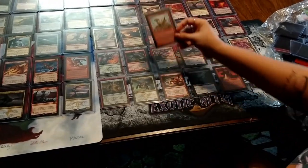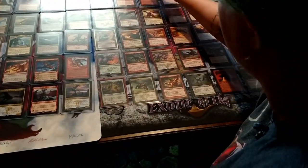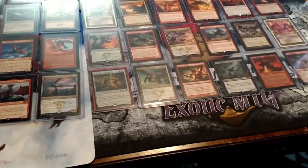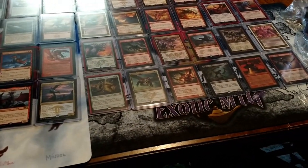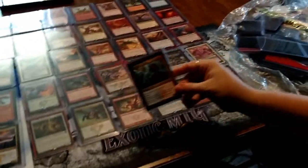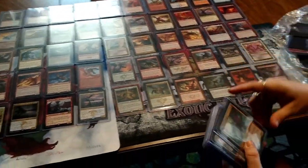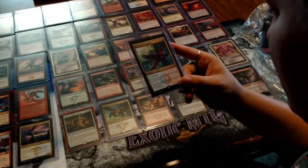Fledgling Dragon. Not a drake. Dromoka the Eternal — we have two of those! Dromoking it up, at least we're full of the jokes. I apologize. All right, Niv-Mizzet Reborn — edit me out, just edit me out, I don't exist. Hypersonic Dragon — that's a cool set, I don't know what set that's from. Looks like maybe the dual deck.